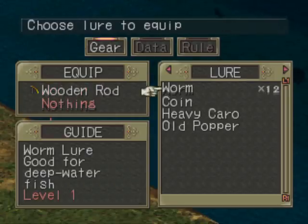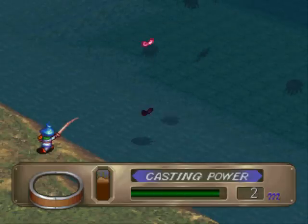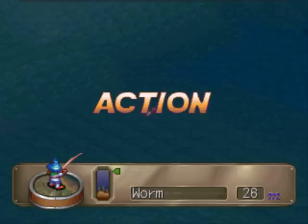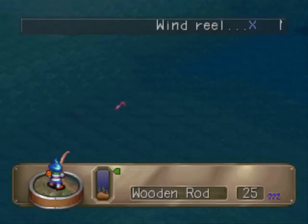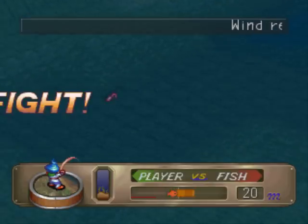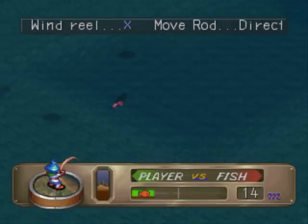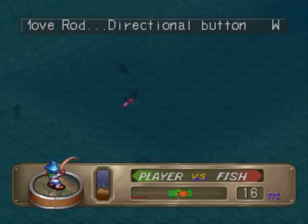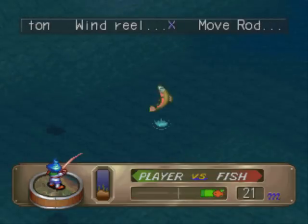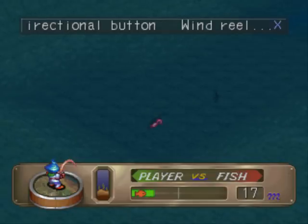Alright, Wooden Rod and Worm. So this is all that fishing is. Now there's two ways you can fish. You can either get the right bait and do techniques, or you can hook them — you grab their shadow and just hook them.